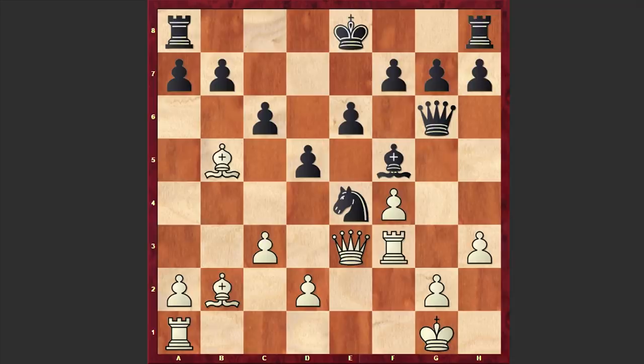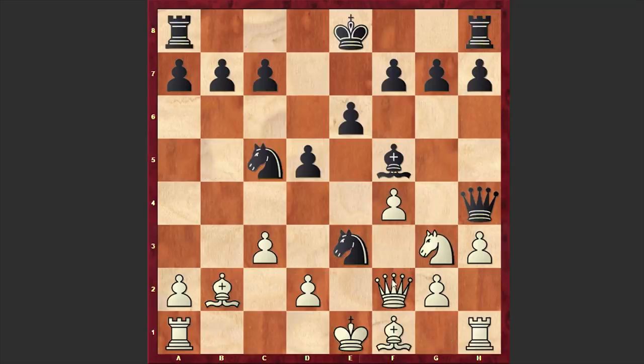So after Nxe3, Capablanca played Qf2. But after the simple Nxe4, he resigned. It's hard to find a good continuation for white — if Kxf1, then Nd3 is coming and white's position is totally lost. That's why after Nxe4, Capablanca decided to resign. What a shock — being a world champion and getting crushed in such a brutal way is very unpleasant. But it all started from that dubious pawn sacrifice on b4.